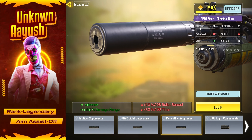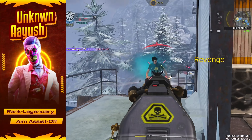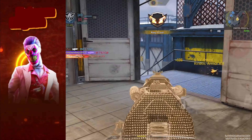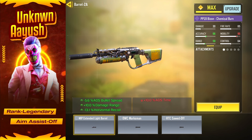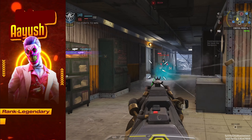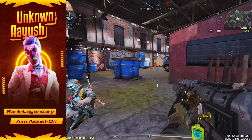Now, on to the attachments. First up, we've got the Monolithic Suppressor. This is key for keeping your shots silent and extending your range, so you can stay stealthy while picking off enemies from a distance. Next, the MIP Extended Light Barrel — this adds stability and gives you extra firing range, perfect for those mid-range engagements.